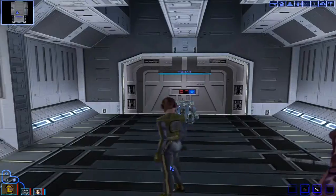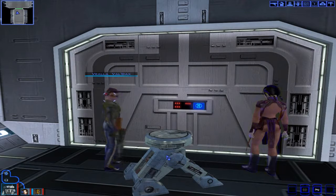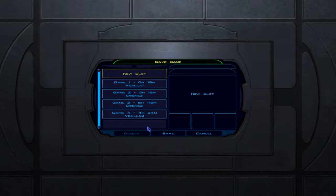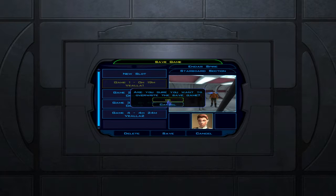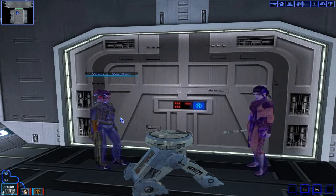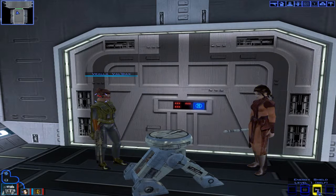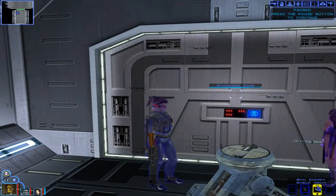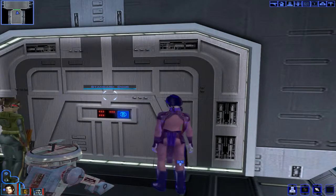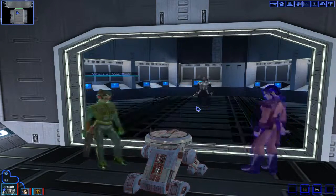Let's move everyone to the door first. I am going to save real quick, just because this fight with my main character being level 5 tends to give me a hard time. We're going to pause, make sure everyone refreshes their shield — I will use the Sith energy shield this time. Let's go ahead and get this fight started.